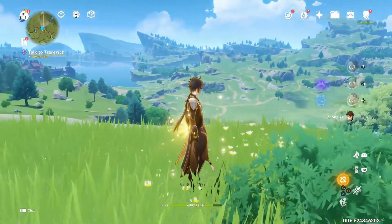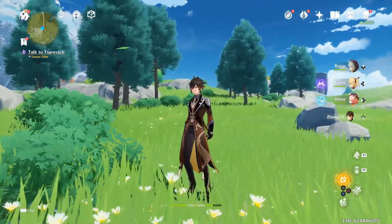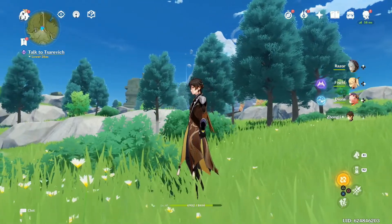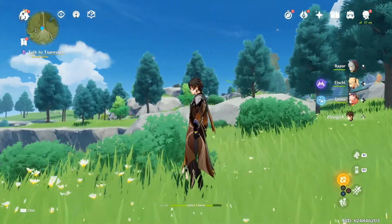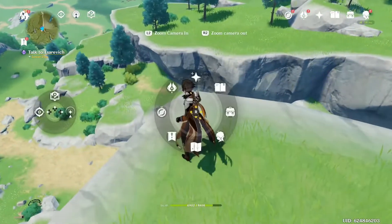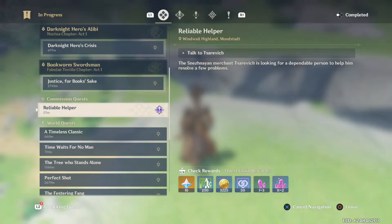Hey guys, this is going to be a quick tutorial on how to do the Reliable Helper quest, or the talk-to-whatever-his-name-is quest. So what you're going to want to do, if you're running into this glitch where you do not see the guy down here and you do not see the quest, you just want to go and complete all your other commission quests.